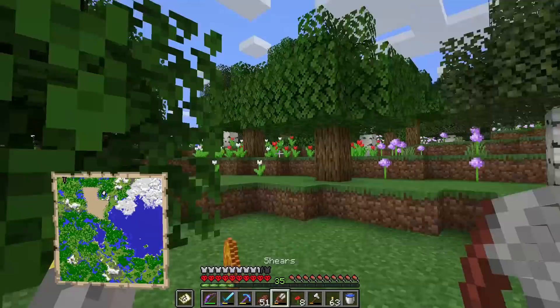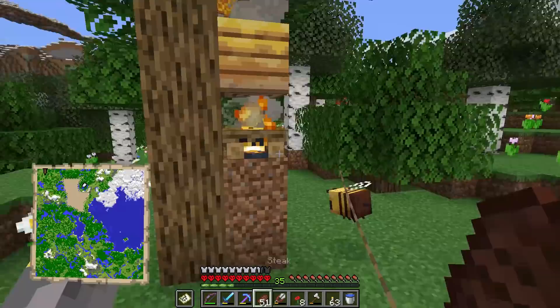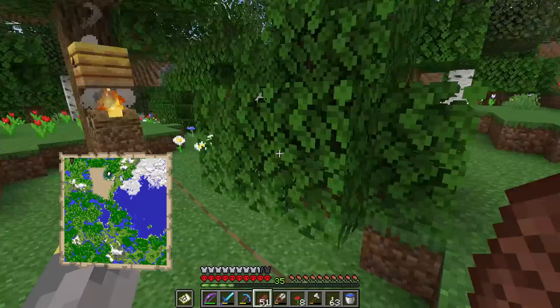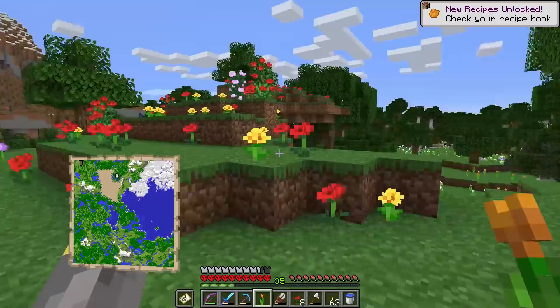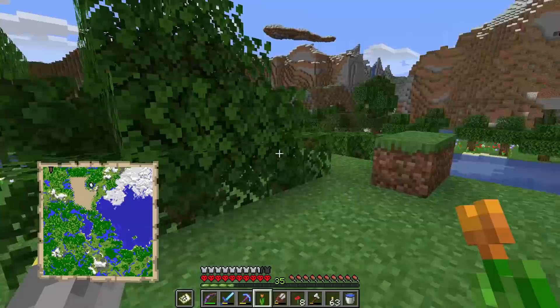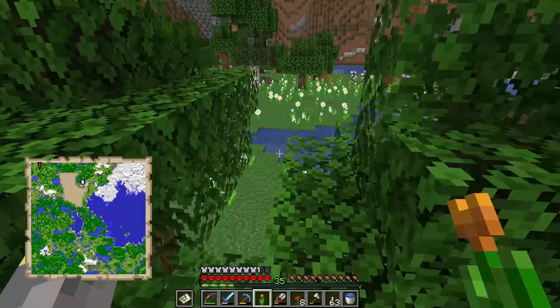We're gonna put the campfire right there. We'll take some shears and shear this thing. Thank you very much, bees. We got two — where's the other one? This guy might accidentally end up going in there, so we definitely don't want that to happen. I don't think I need the campfire in all honesty. We got the bees, so let's go ahead and go home with these guys.